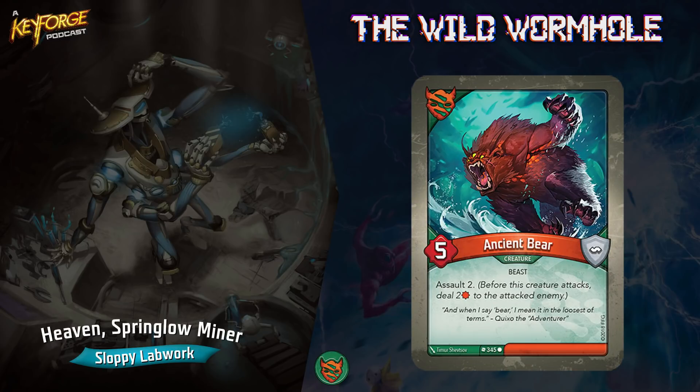Ancient Bear is a five-power assault-two creature — before this creature attacks, deal two damage to the attacked enemy, and it ignores elusive. There are so many two-power creatures with elusive, and this creature is way better than it's been given credit for. With three Ancient Bears and Bear Flute, getting three of them out on turn two is huge. He does seven damage total even fighting big creatures, and gets through elusive. As soon as they're all dead, you just Bear Flute, get them all back, and play them again — that is just insanity.